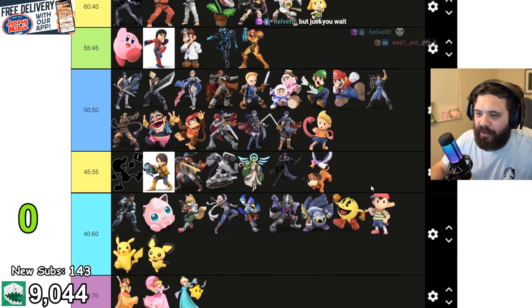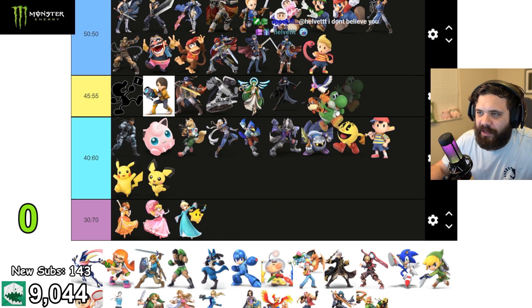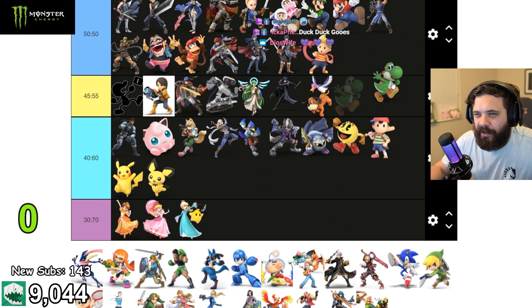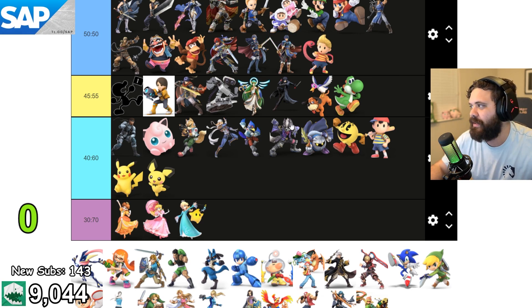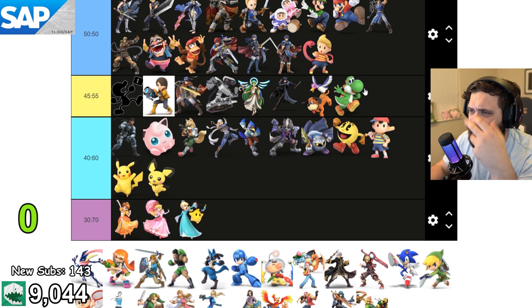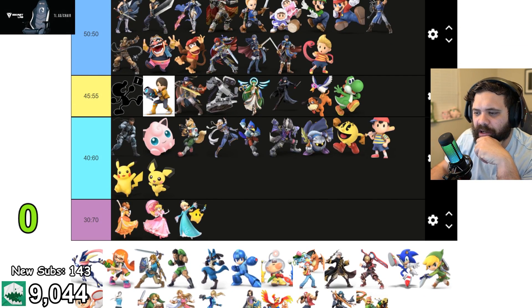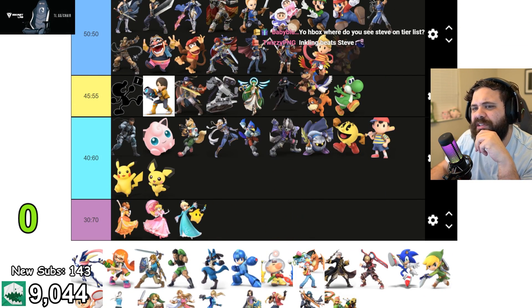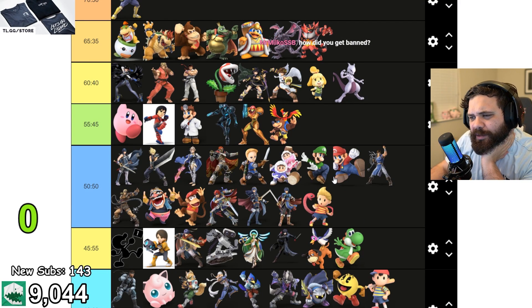Mewtwo — huge body, floaty, heavy target. I think Steve would actually wreck Mewtwo. Yoshi is probably in the same category as ROB and Palutena — kind of clunky but a heavy hitter. Yoshi can up-B through though; he can use eggs to up-B through the ledge. Banjo — I could see Steve beating Banjo because Banjo has Wonder Wing but blocks could mess up his recovery; his recovery is adequate but slow.